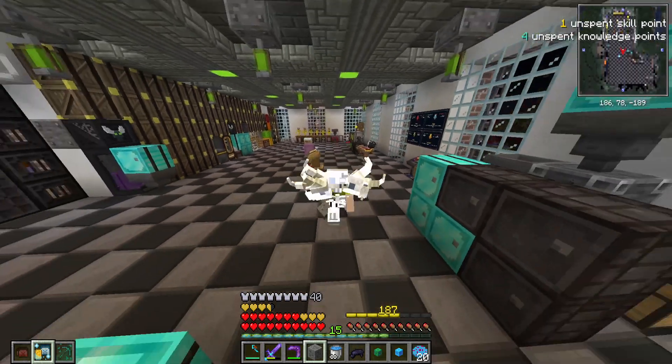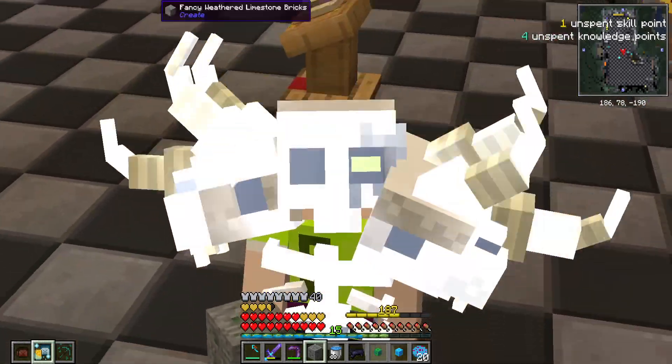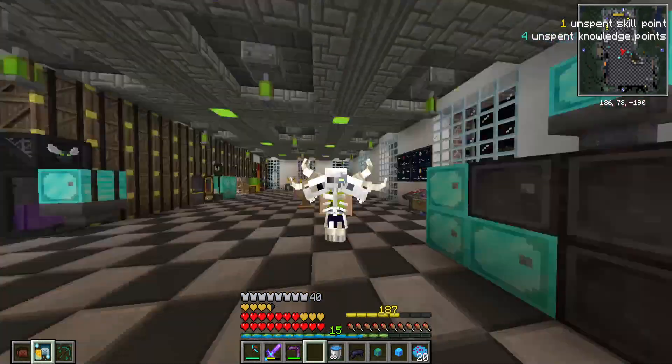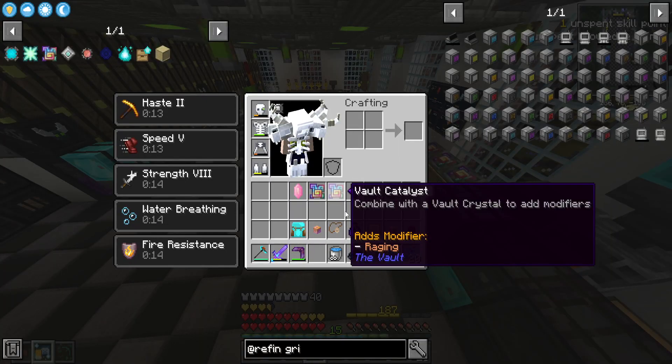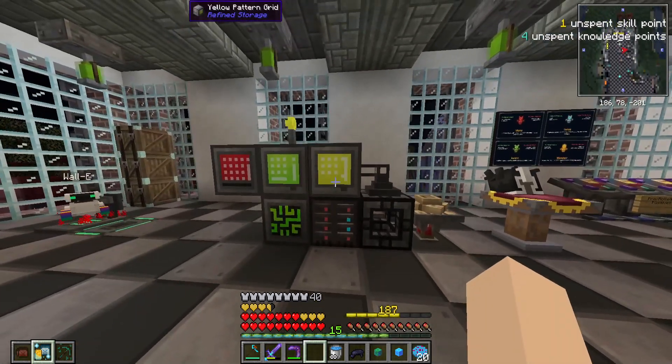What's going on guys, CWG here, welcome to episode 92 on the Vault Hunters SMP. Did you know 92 is the atomic number for uranium? For the intro I was going to throw a lot more uranium ore but I literally only had the one because I'm actually very poor when it comes to uranium.